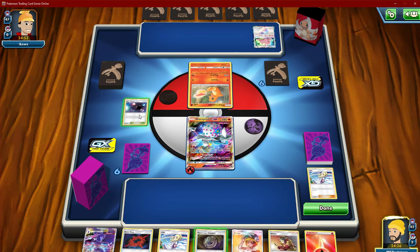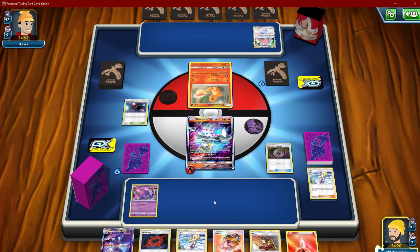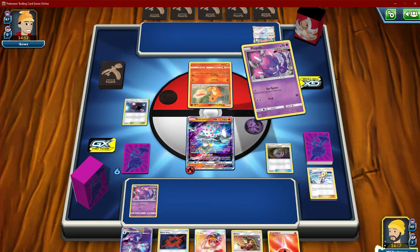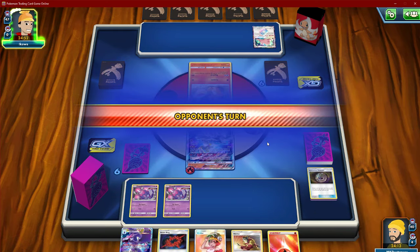Ultra Space is good, gets us a Poipole. We've got the Treasure to get another Poipole. I'm gonna discard the Lillie because we're definitely going to need that fire energy for next turn. I would have discarded that, but if he bumps our stadium that could be bad, so we'll see.